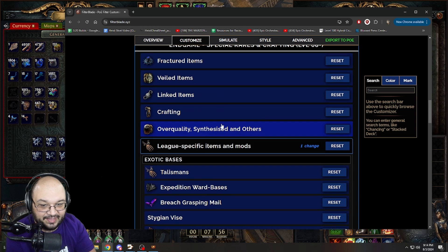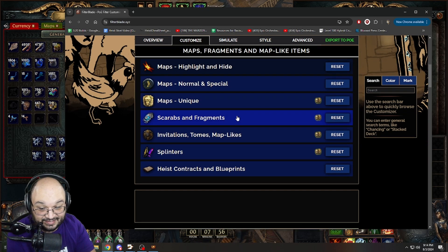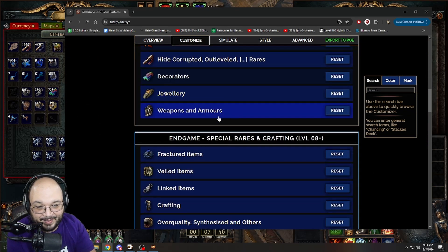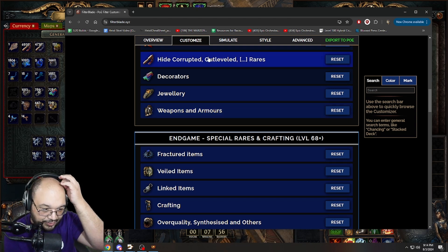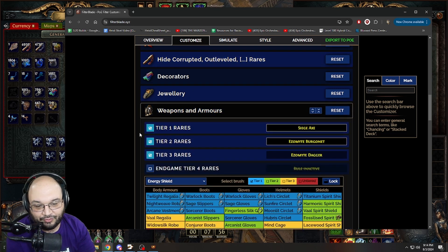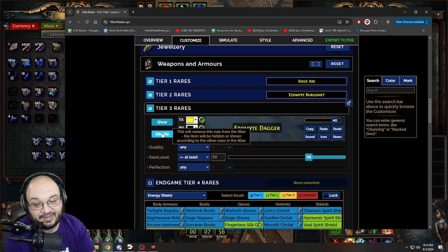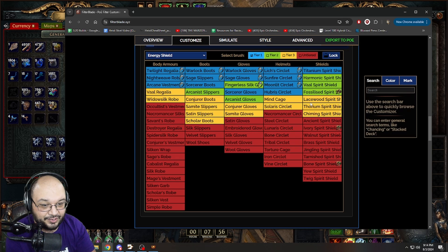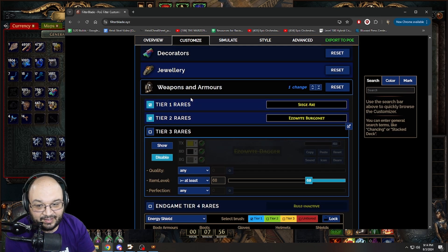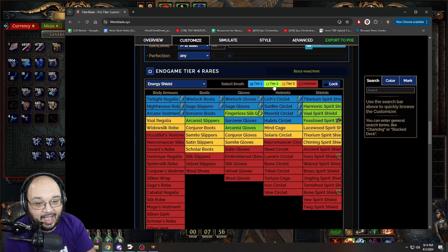Yesterday we got asked about bases and how people add and remove them. If you pick the Semi-Strict filter, it's going to show you a lot of stuff. You'll see End Game Rares are off, Tier 3 Rares are on, Tier 2 Rares are on, Tier 1 Rares are on. When I first did this I went in and turned off garbage. If you don't know what Tier 2 or Tier 3 rares are, you can see them here and shut them off.